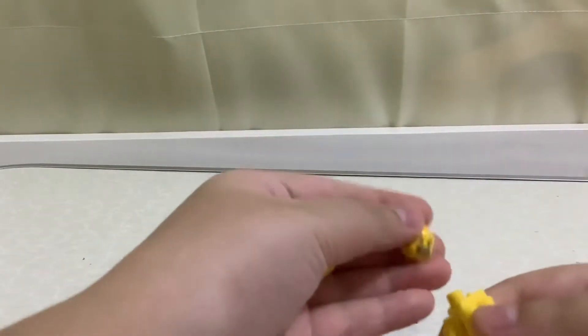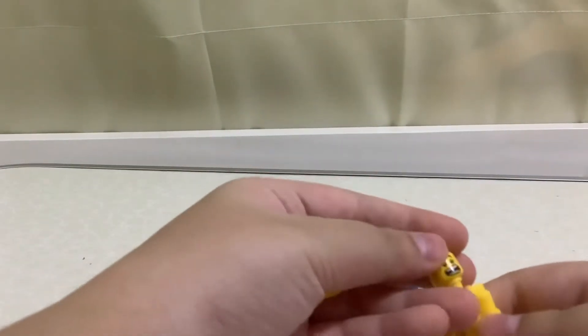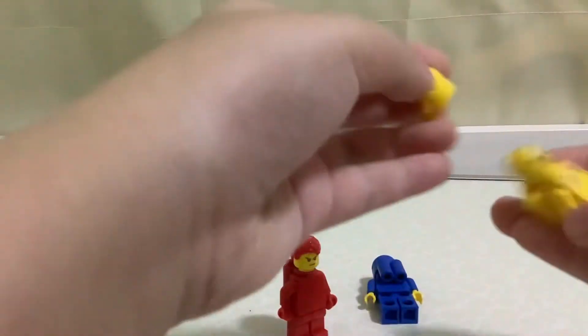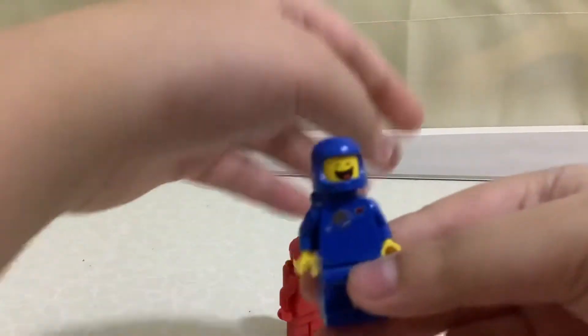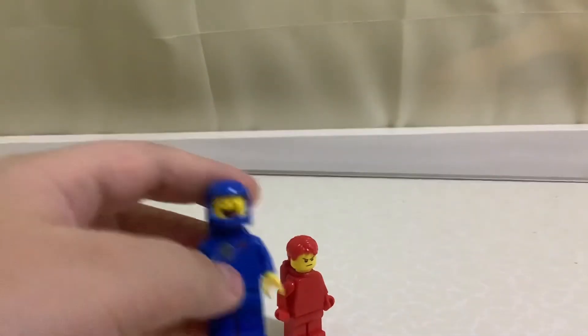Yellow also has an alternate expression — when he's scared or something like that. Next is blue, which is basically spinning. There's a little crack on him.